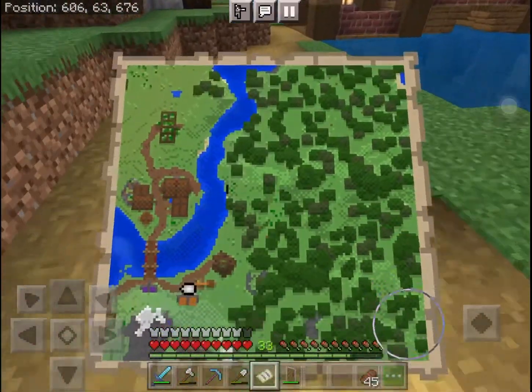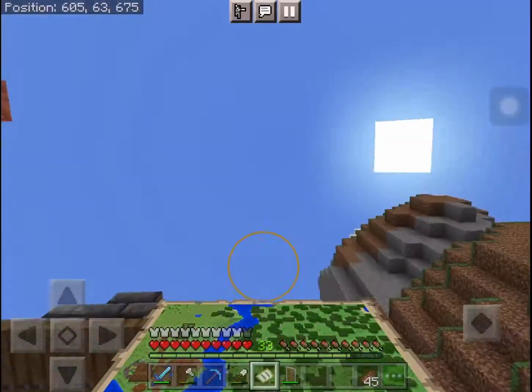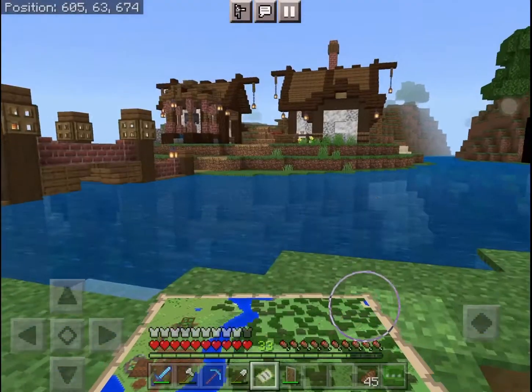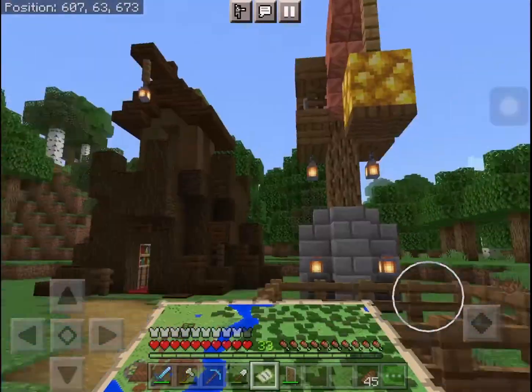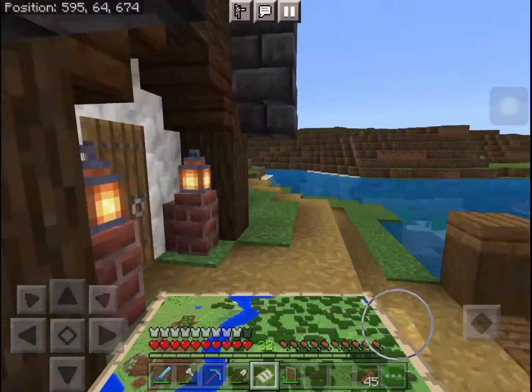Look at how great our area looks — we can see our starter house and our way up to the mountain. We can also see the actual mountain, our horse stables, our pens for our animals, our well, our enchanting tree, our mine entrance, and also our nether portal.